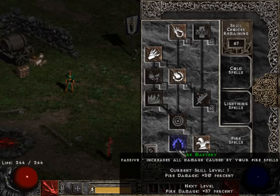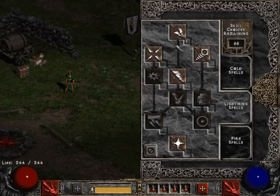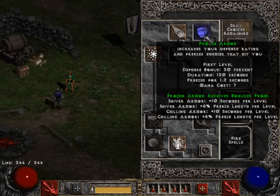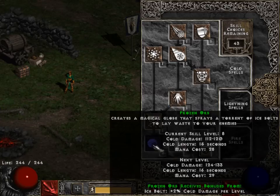Moving on to lightning — one point into every lightning skill, just for now. Moving on to cold. For the cold skills, I put one into frozen armor — that's very handy and works well with hit recovery. Work your way down to frozen orb, 20 points. And cold mastery, 20 points.